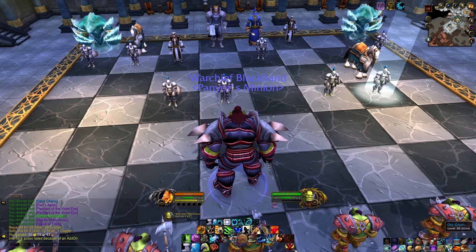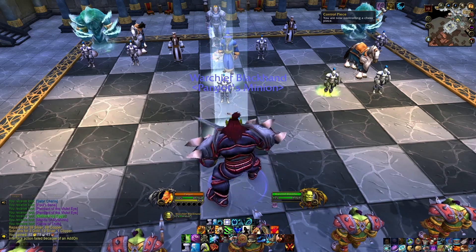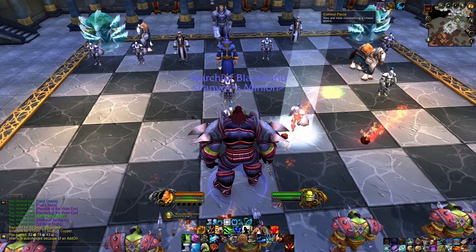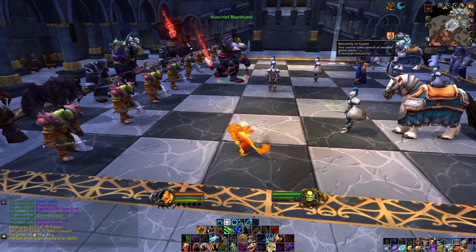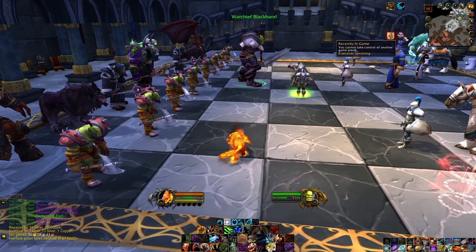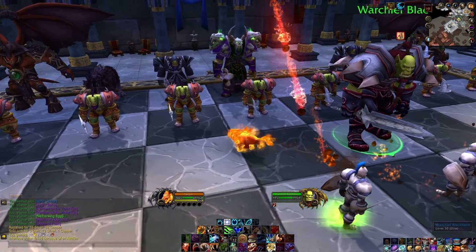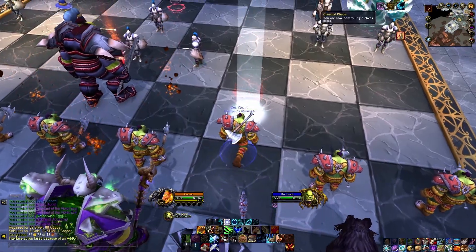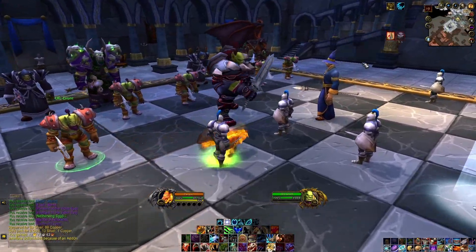You could click the X button but it doesn't actually work. What I like to do is right-click the Control Piece buff off of me — you're now controlling a Chess piece — and it teleports you back. You're going to have a debuff for about eight to ten seconds where you cannot take control of another game piece. You wait until that is gone, then you can talk to one of these other pieces and move it up. We're going to control this Grunt and move him forward — as soon as you move him, you can immediately get out, getting your debuff timer going.